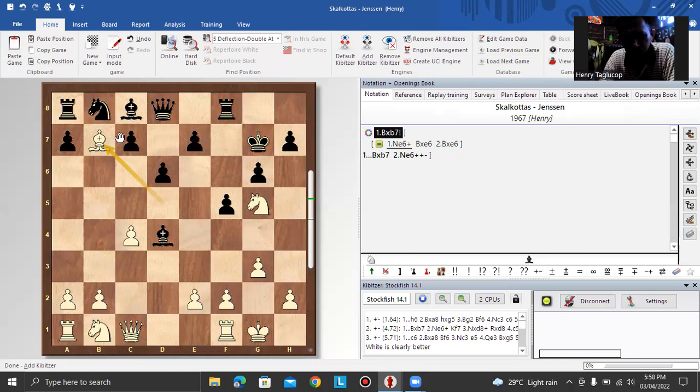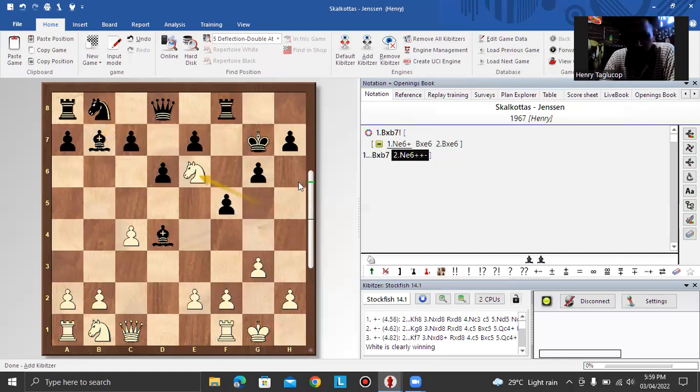For example, if black moves the queen to e6 or d7, then bishop takes rook. And if bishop takes b7, there is the winning move double attack knight e7 — after the king moves, the queen is captured.